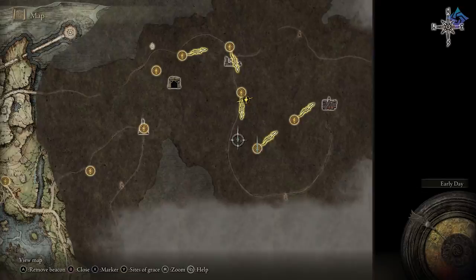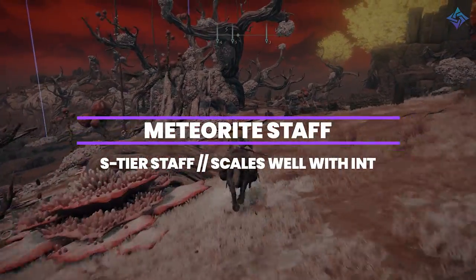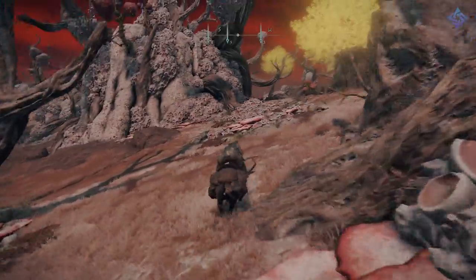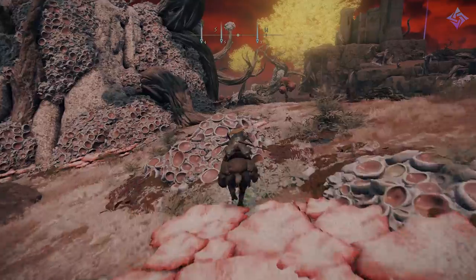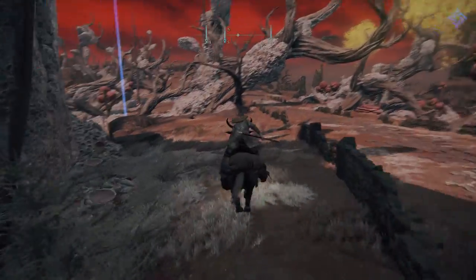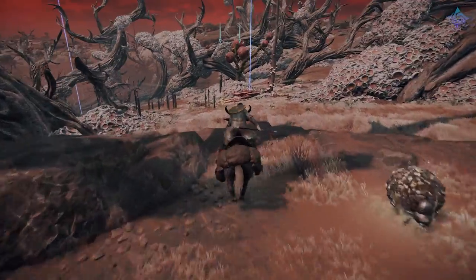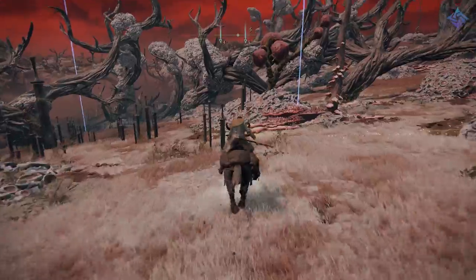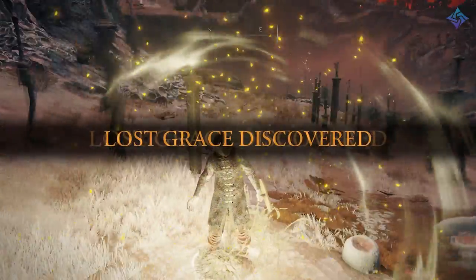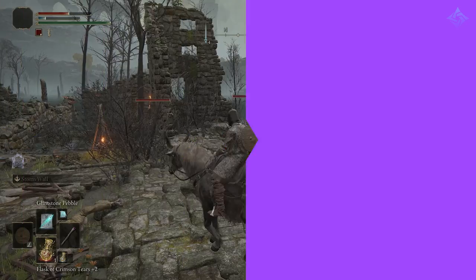Keeping with the magic theme, we're going to get an incredibly powerful staff very early. If you're an astrologer, pay attention, because this one is going to help take your build to the next level. To start on your journey for the Meteorite Staff, you need to either fast travel to the Astray Highway North in Caelid, or take the transporter trap in Agheel Lake. The Agheel method is a little bit slower since you end up in a crystal tunnel way north, but for lower levels it's the preferred way, so I'll explain that route.